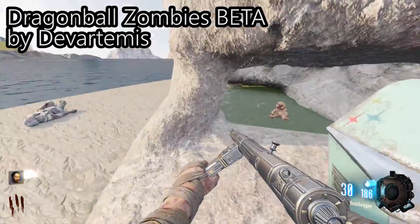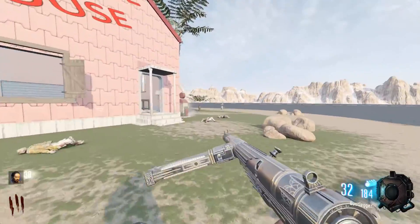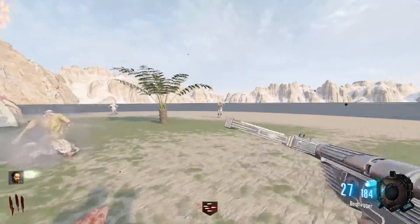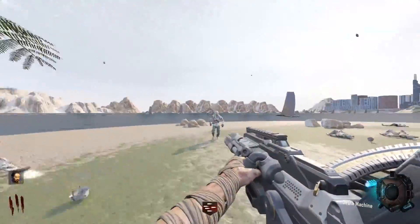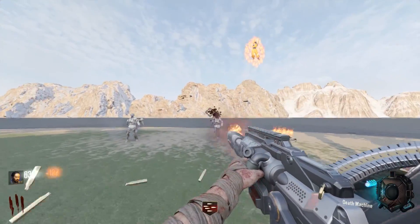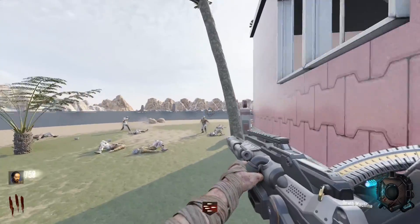In the number 2 spot we have Dragon Ball Zombies Beta by Devartimus. This map is really, really small, but I kind of like that — it's nice to play a small map. It's not a box map, which I like about it. It's a really beautiful map as well, very bright, which is a little bit annoying, but it's still a nice looking map and I like that.